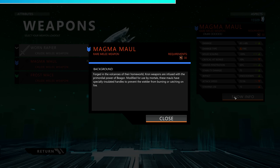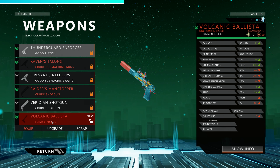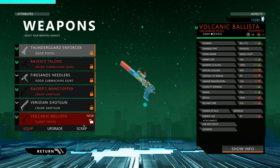Forged in the volcanoes of their homeworld, Kron weapons are infused with the primordial power of Begor. Modified for use by mortals, these mallets have especially insulated handles to prevent the wielder from burning or catching on fire. I feel like not enough fantasy settings address that. We're not going to be using the Magma Mall, but it's nice that they wrapped it in a rubber handle that doesn't conduct heat. Glands of lava worms are harvested and refined to create the signature fiery ammunition of the Kron. Certain handguns are customized to unleash barrages of incendiary rounds, setting unprotected targets ablaze. The Volcanic Ballista is one of the more useful pistols in the game — setting people on fire is pretty great.